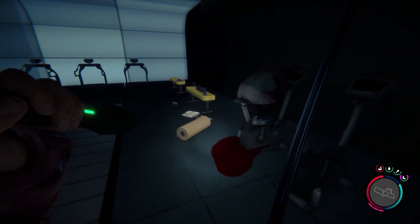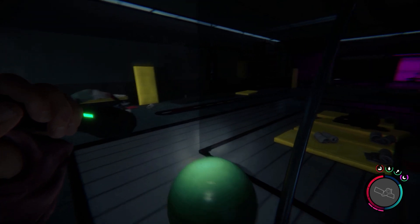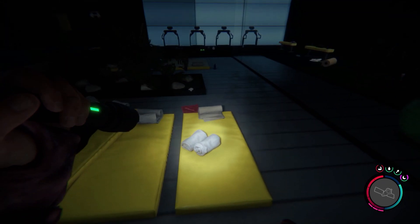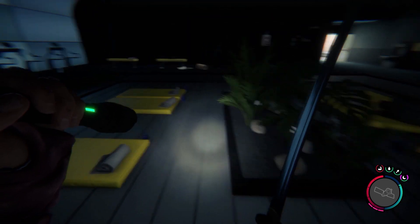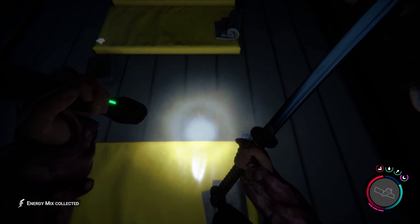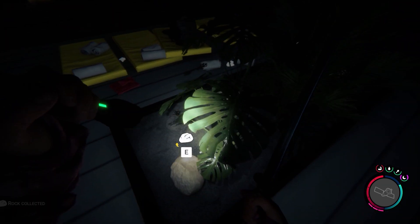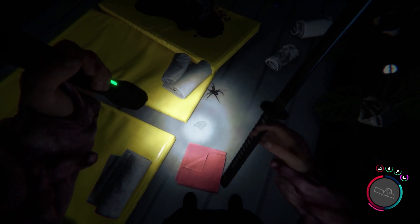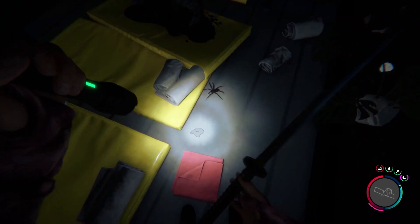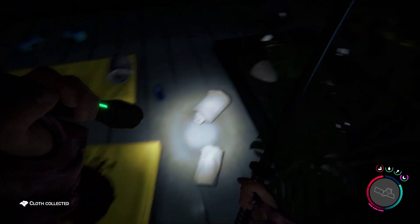Is there gonna be enemies down here? What is this, like a gym? What is this — a glass wall? Oh, right here — energy mix. Some rock — oh, you actually killed the spiders I think! Did I get them? I think I did. He dropped cloth apparently.